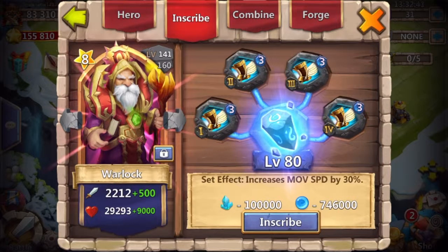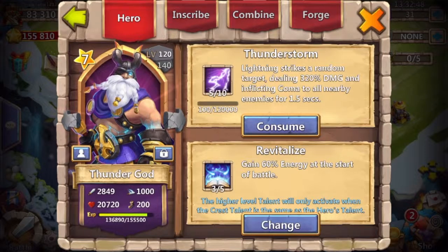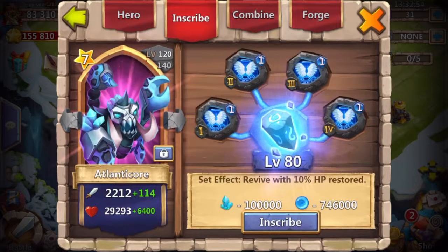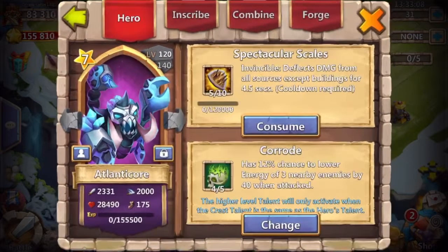I've got Warlock, level 3 Sprint, 2 of 5 Revive. I got a few talents up on my secondary heroes too. And then Pixie, Thunder — got all my secondary heroes. I also have a 4 of 8 Revive. I couldn't really decide what to do with it yet, so I think I'm just going to wait and see if I can get another hero. But if not, I'll probably just put it on Atlanticoor, though I like the talent he has now.